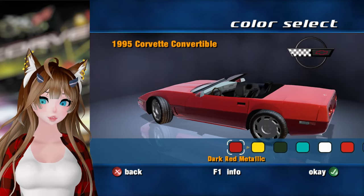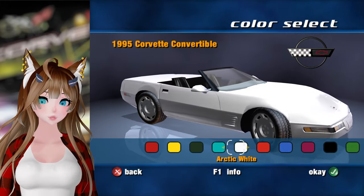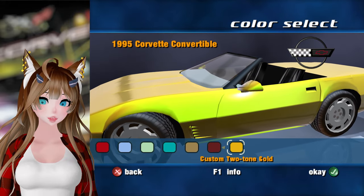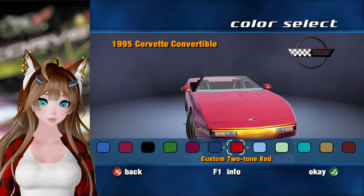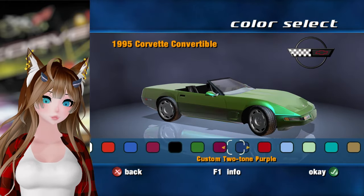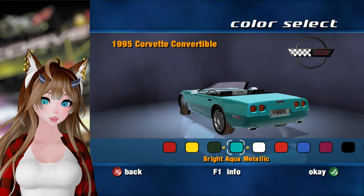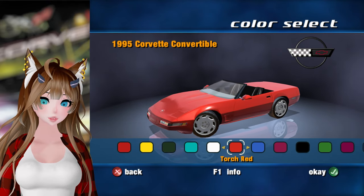For these races we have a 1995 Corvette Convertible, which is pretty nice. Pretty cool. Did I unlock the color? Maybe. You know what, I'm going to do something different and go with a regular color. We're going to go with the classic Torch Red.